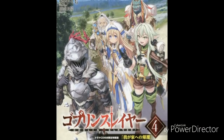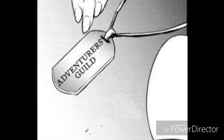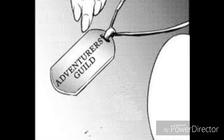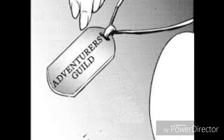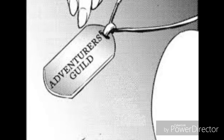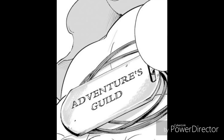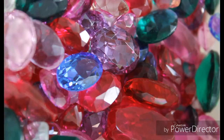What about the adventurer ranks then? What are they? Well, as soon as you sign up in the Adventurers Guild, they give you a dog tag, kinda like the ones you see in the army. This tag is an official adventurer identification. It verifies you worked for the guild and your rank within the adventurer community. What identifies the rank of each adventurer is the material from which the dog tag is made of.